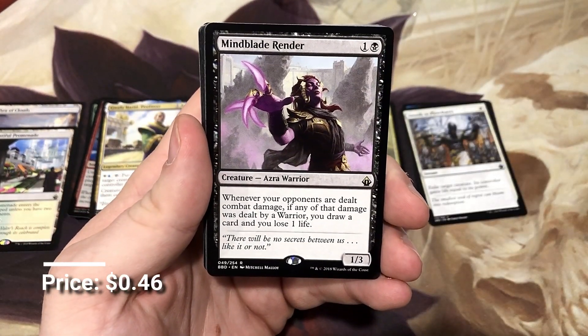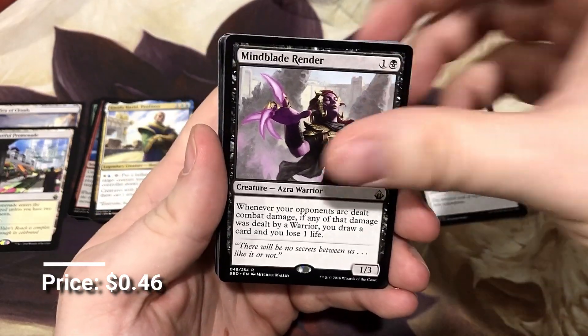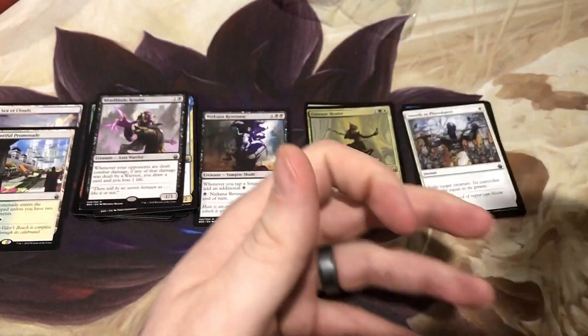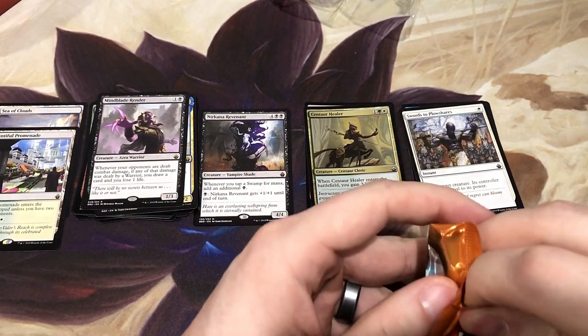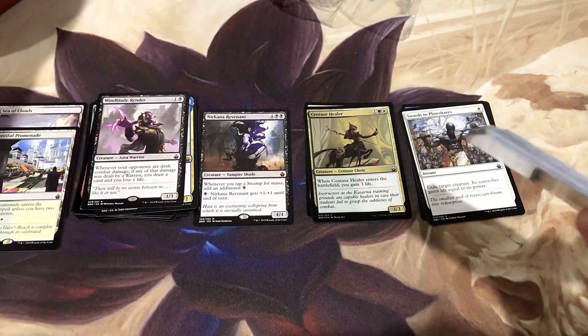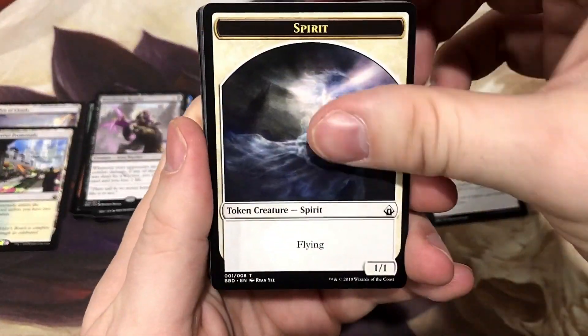We got the Mind Blade Render with the new creature type of Azra. Really good if you're trying to make that Najeela Warrior deck — this block really helps set that up to be a home run.